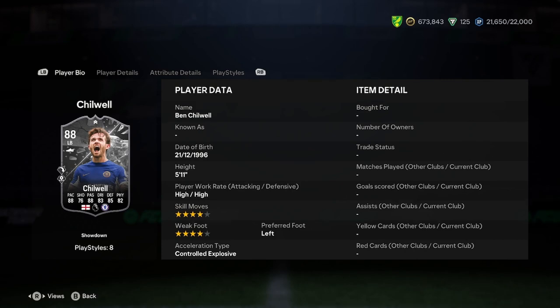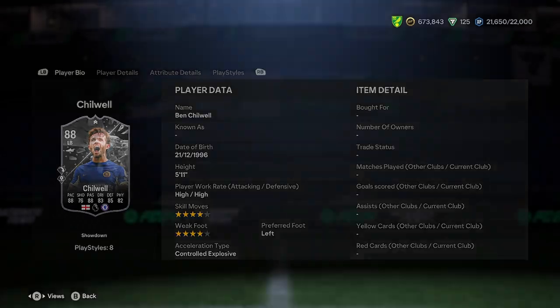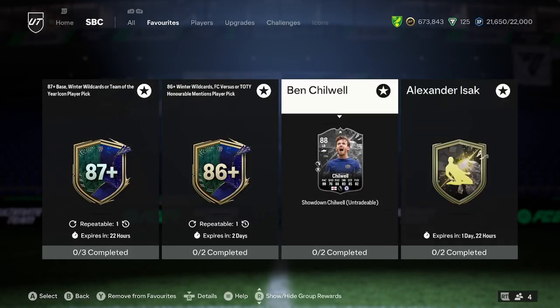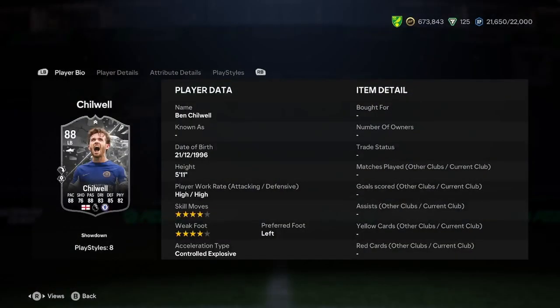Today we're doing a player analysis on the new Ben Chilwell showdown card. This is a showdown versus Newcastle, so Chelsea probably won't win it. Newcastle are on horrible form, so there's a chance, but they are obviously Chelsea at the end of the day, so it's probably not going to happen for them. Let's jump into the player analysis.